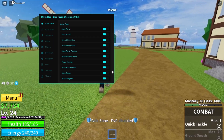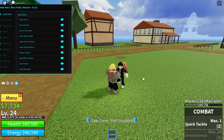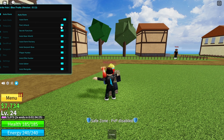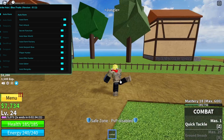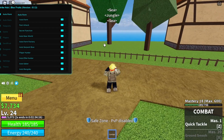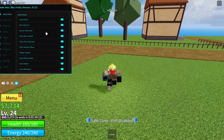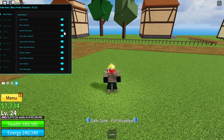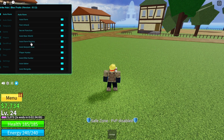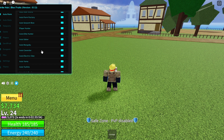Now that you saw the auto farm, let's use another feature. There's fast attack — that's for the auto farm. If we activate this, it attacks faster, as you can see. I'm going to deactivate this. There's also a Secret Function — not sure what it is. Auto New World, Auto Farm Factory, Auto Serpent Bow, Player Hunter, Auto Elite Hunter — all of these are auto farm settings that allow you to farm something specific, like the auto farm factory.